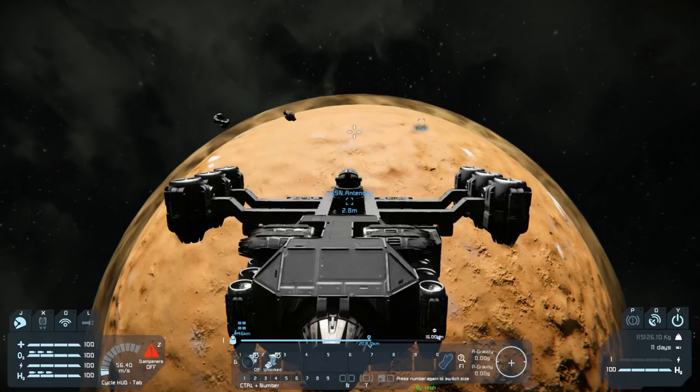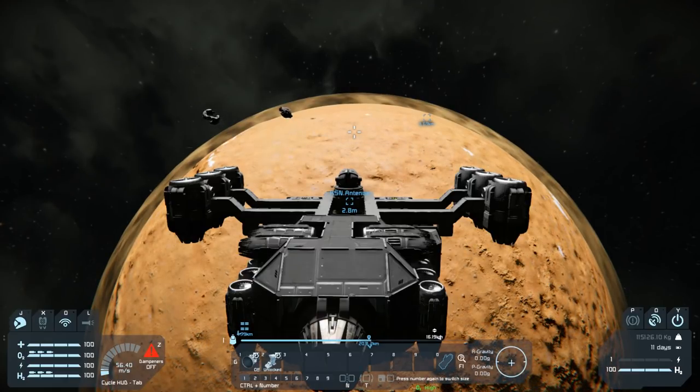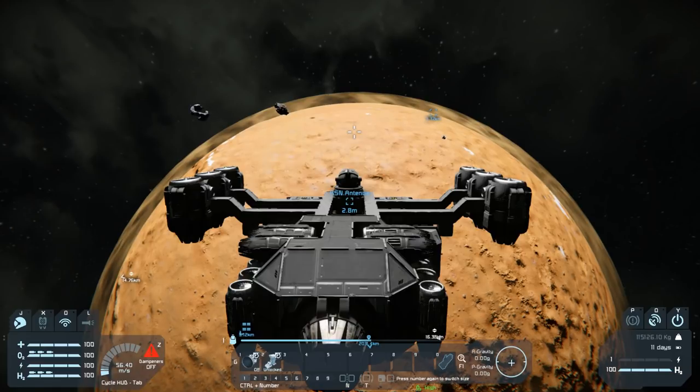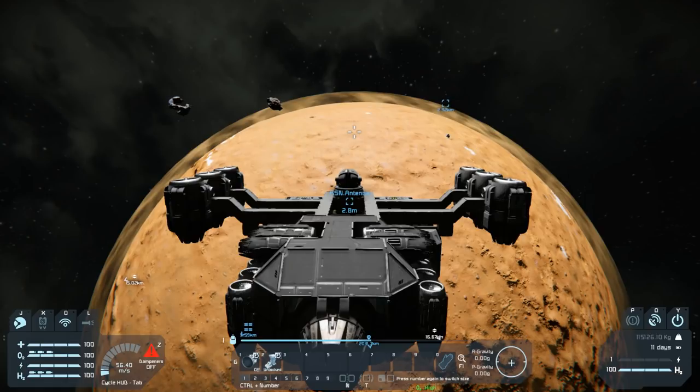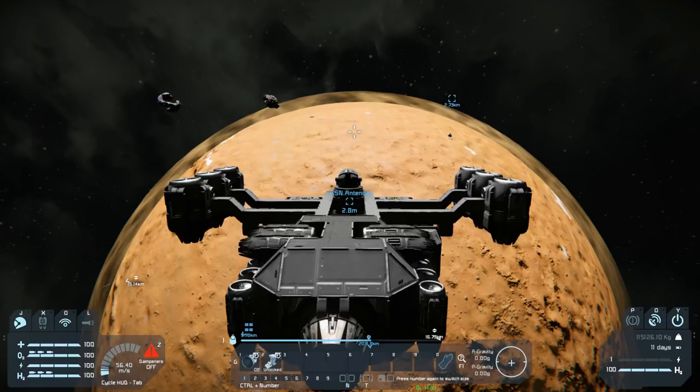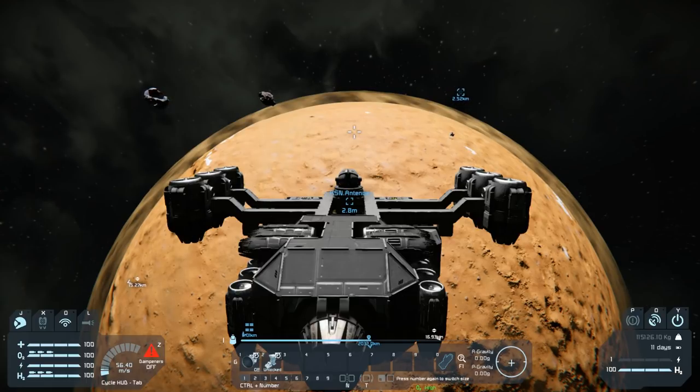I searched for a good place to land and there is none. There's one place to the north of the planet - kind of a Mount Olympus, a big mountain that has ice on it - but it is not good for a rover because it has steep walls that you can't drive up. So we will just land somewhere in the flat countryside and go from there. Let me land and then we will start building something.